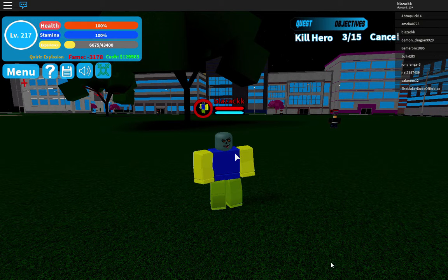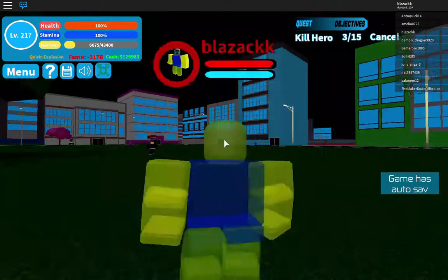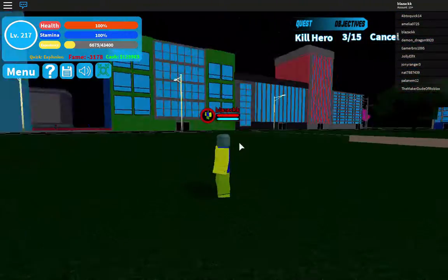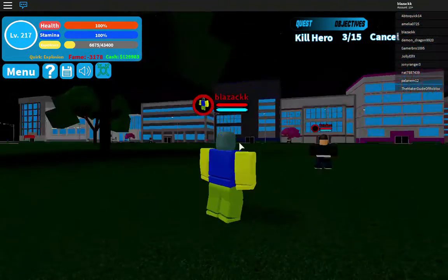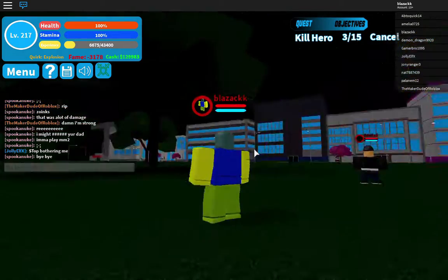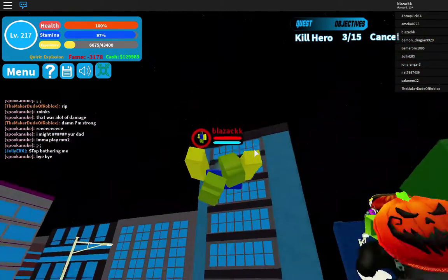Hey guys, welcome back. It's Blaze and I just recorded a video but I got the explosion quirk, so I'm going to showcase all the things that explosion quirk can do. Let's start with double space — we can fly, just like my last quirk. It's not actually flying, but yeah.